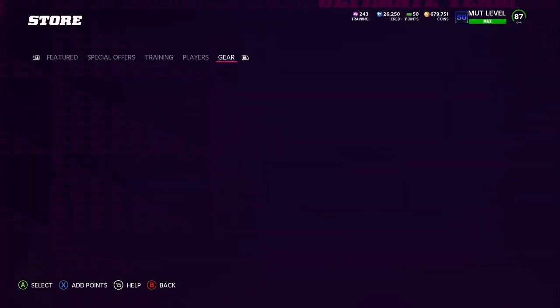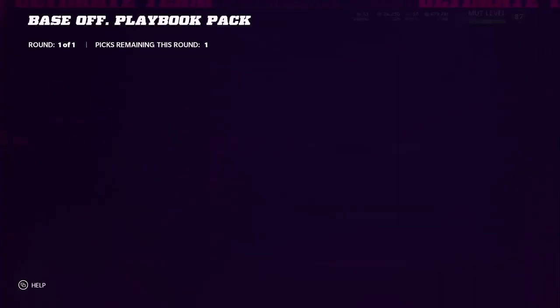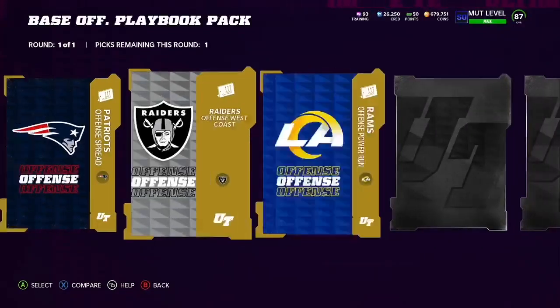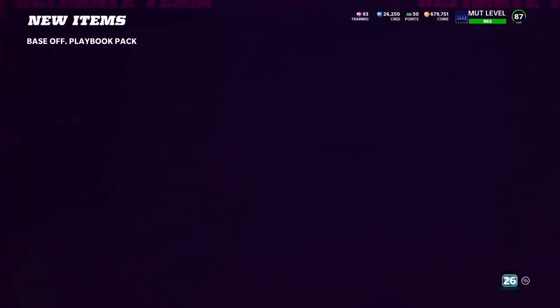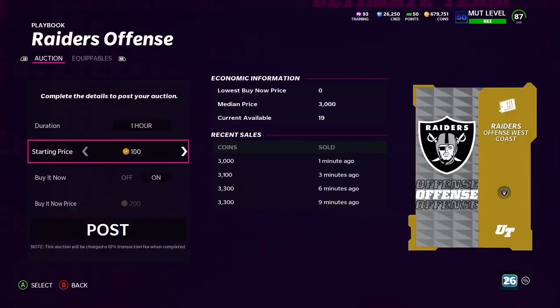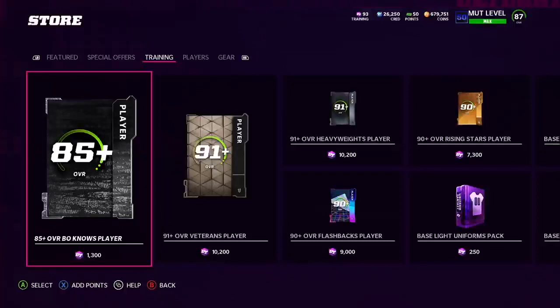The next safe and tried-and-true method is the playbook method. You go to the base offensive pack and open it up. I like offensive packs because they sell quicker, and I like picking popular playbooks so they sell even quicker and usually have a little extra value. The training cost is 150. These are selling for 3,000 very easily — I'll put this up for 2,950. If you take the 150 training, multiply by the coins-per-training-point value of around 8, that's about 1,200 in cost, leaving around 1,500 to 1,700 profit.